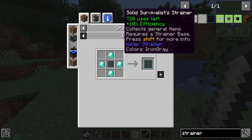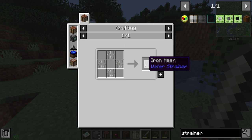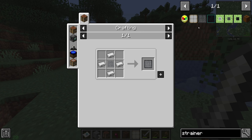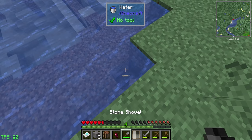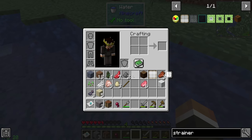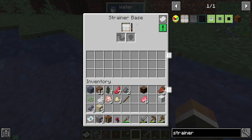Going forward, it might be easier to make the solid survivalist strainer than the basic one, because we're probably going to get quite a bit of iron from mining, and we can double our ores with Mekanism and other mods. To place the strainer, you dig down and put the survivalist strainer base about two blocks underwater, with the actual strainer itself right-clicked in. You want to make sure the top part is also submerged. At that point we should start generating resources.